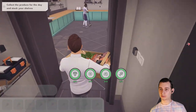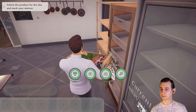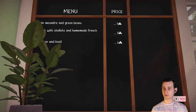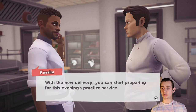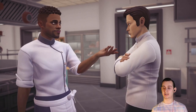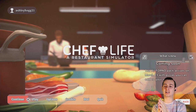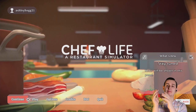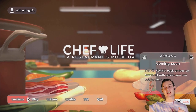Collect the produce for the day and stock your shelves — yes, that's all of them. Do you remember what our cooking instructor used to say? Always prepare in advance — preparation is the key to success. With the new delivery, you can start preparing for this evening's practice service. Max and I will act like regular customers, so make sure you've prepared some things in advance. Okay guys, that'll do it for part two of Chef Life. I got a bit confused and obviously skipped an ingredient step in a recipe — anyway, I really hope you enjoyed this video. Don't forget to like the video, I'll see you next time, goodbye!